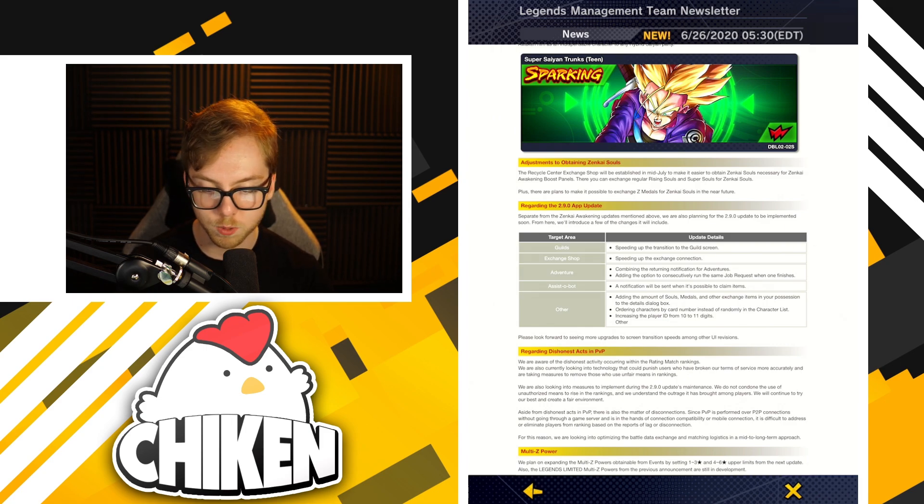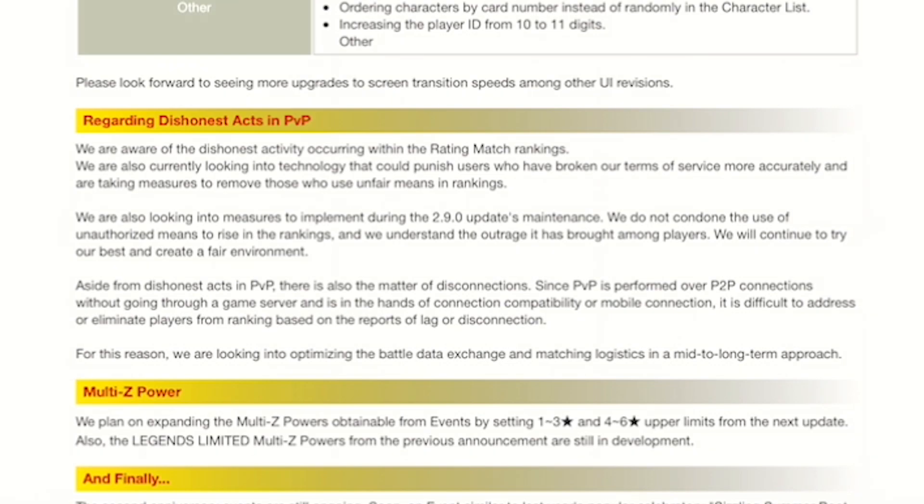Connections and various screens are also going to be updated to be faster. And it's another non-announcement as far as PvP is concerned, because things are broken and they really can't fix it without fundamentally changing the way ratings matches work. On a more honest note, I think they're trying to fix this issue and it's a very difficult one to fix. Dedicated servers are going to cost a lot of money, and they're not really the end-all be-all solution because then you run into connection issues from person to hub instead of peer-to-peer. They've mentioned optimizing battle exchange data, matching logistics, and a mid-to-long-term approach.